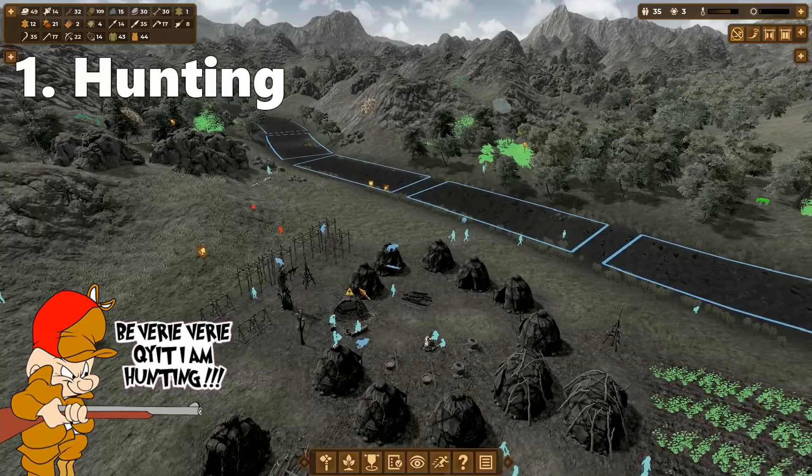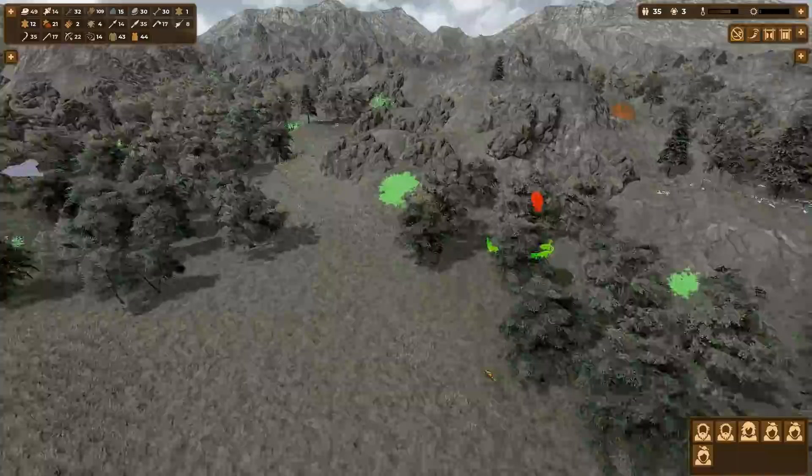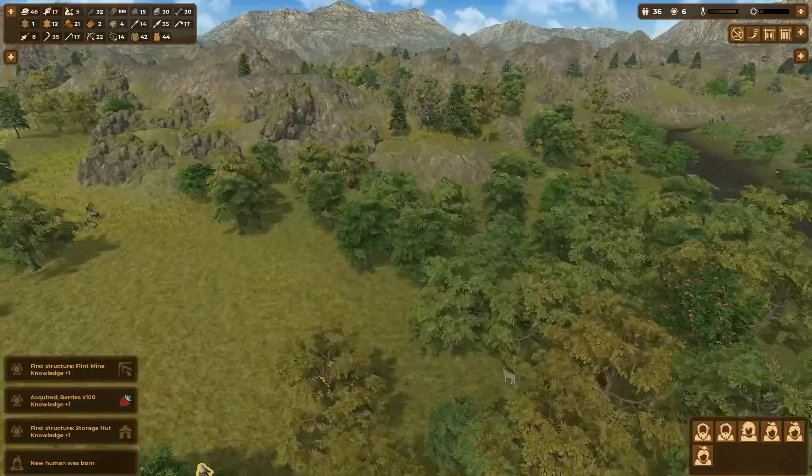Let's talk about hunting first, something you're going to be doing from the very beginning of the game. When you'd like to select a party of villagers to go hunting, hold down the H key on the keyboard before dragging the mouse around and selecting 4-5 of them. That way you'll only select villagers who are suitable for the hunting party, which is very useful because people who can't partake in the hunt are better off staying in the village.